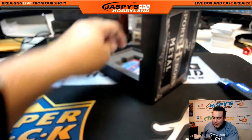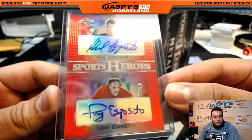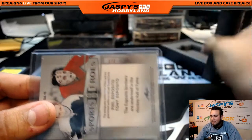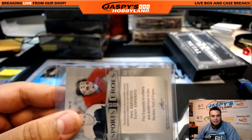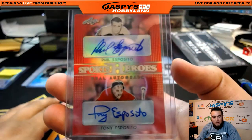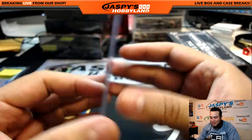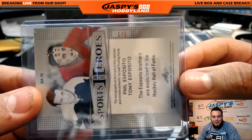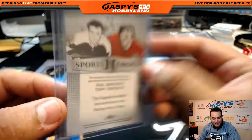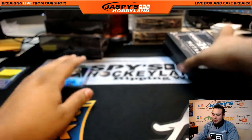And the last one — man, this was a nice hockey box. We have a dual autograph: Phil Esposito and Tony Esposito. Dual autograph Sport Heroes, and that is a one of one. Wow — I'm going to scoot this over so you can see the light. A one of one, dual autograph Phil Esposito and Tony Esposito. Spot one, Don — it's kind of funny, you came into the shop like 'I don't collect hockey,' but your hockey collection is slowly growing, man. Congratulations — you get yourself a Joe Villino and then the dual autograph. Wow. All right, so there you go guys — that was the break, those were the five cards that came out.